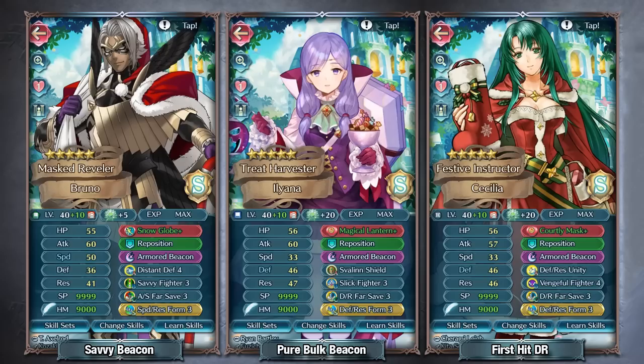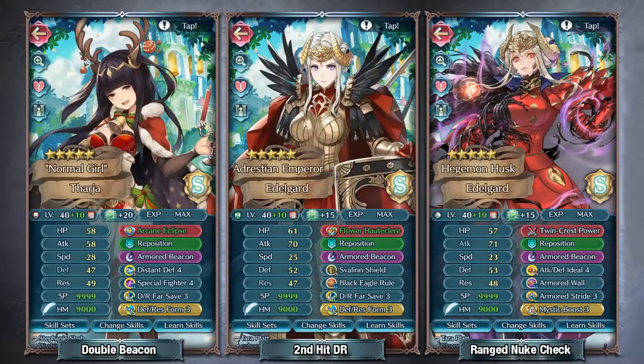If you fall below 50% HP with dagger armors, you may want to run Vengeful Fighter 4 for a guaranteed follow-up, or Special Fighter 4 for guard and healing. For arcane tome armors — currently only the red ones since we don't have blue or green tome arcanes — the weapon has stat penalty neutralization and a guaranteed follow-up, so running Special Fighter 4 lets you double consistently and potentially get two Armored Beacons out for damage output.